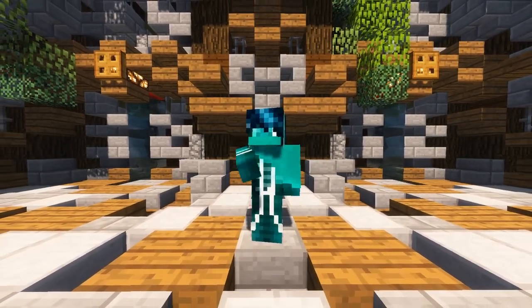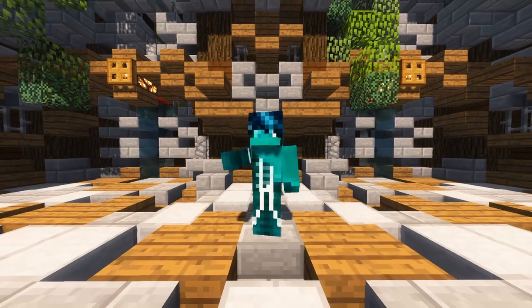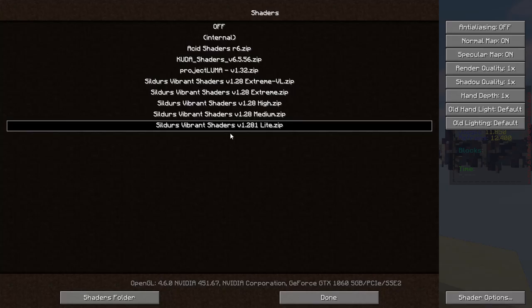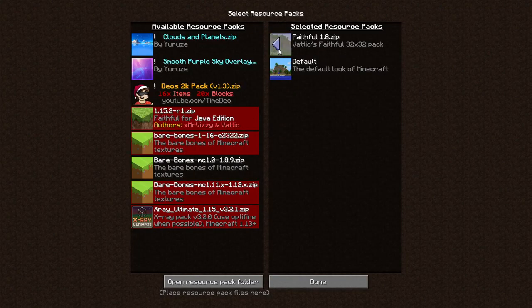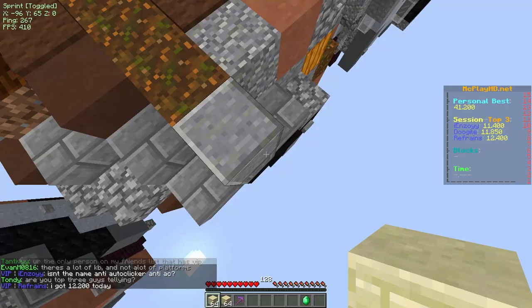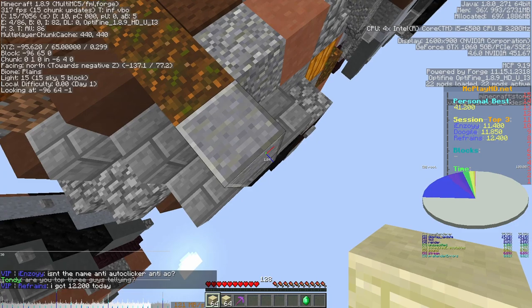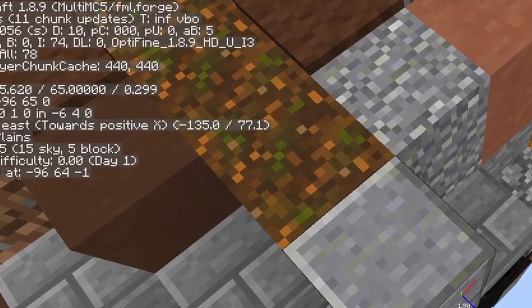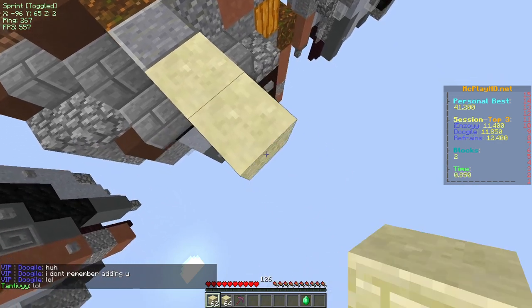So I'm just going to show you how to fake God Bridging, mainly because it's the easiest to fake. The other ones are pretty much the same concept though. Before you start bridging, be sure to turn off any shaders you have on, disable all texture packs, and turn view bobbing off. When you're starting out your bridge, be sure to hit F3 and keep your crosshair at negative 135 to make this seem even more legit.